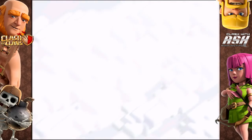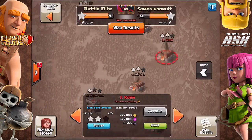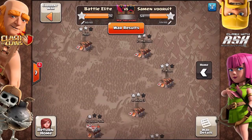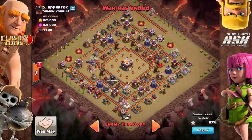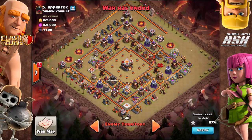Could I quickly get your opinion on one more base before I let you go? Take a look at base number five — this is a little different because the inferno towers aren't in the center; it's just the town hall all by itself. With your method, I'm assuming the town hall would be the very last structure down, or am I wrong?